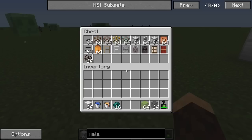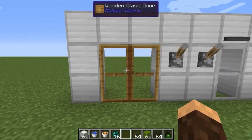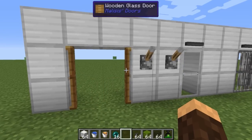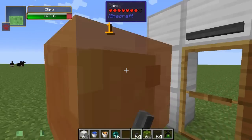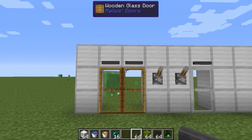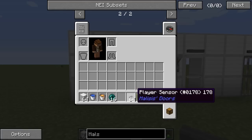So let's go ahead and take a look. The first thing I want to show you guys is this little thing called a player sensor — it's pretty sweet. Right now we have a wooden glass door, and these are sliding doors. We can activate this with redstone or right-click it since it's wood and it'll automatically open. But if you're lazy — as you see, if you just walk up to it — what the player sensors do is send a redstone signal to anything nearby.